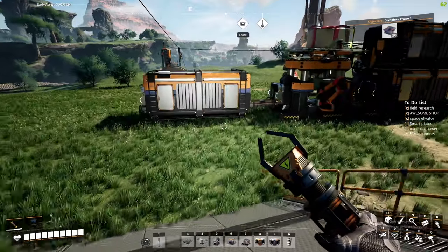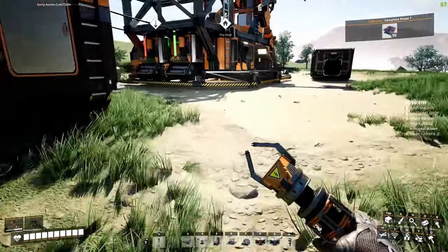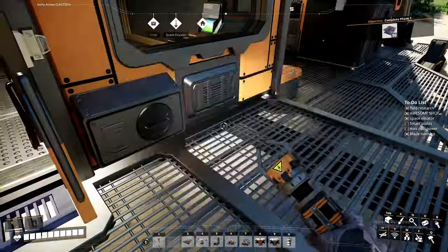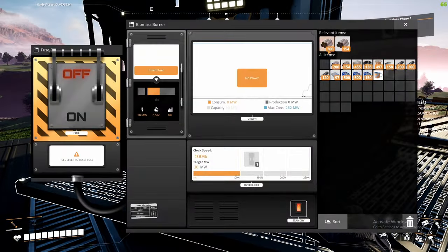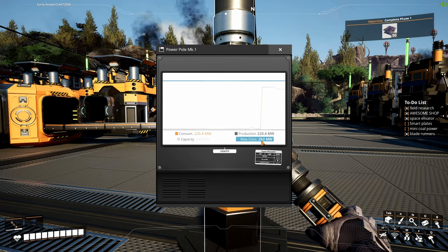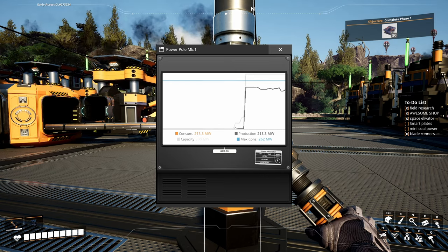These are on standby so we're okay for now. We almost have enough — we got 30 made so far, it's two a minute, so about 25 minutes. Eventually I'll have enough solid biomass, then smart plating will be finished and our coal power plant will be up and running. I finally have all the biomass we need to turn this guy on, and this should be enough power to get us through until our mini coal power plant is up and running. Our consumption is 220 and we have a capacity of 300.